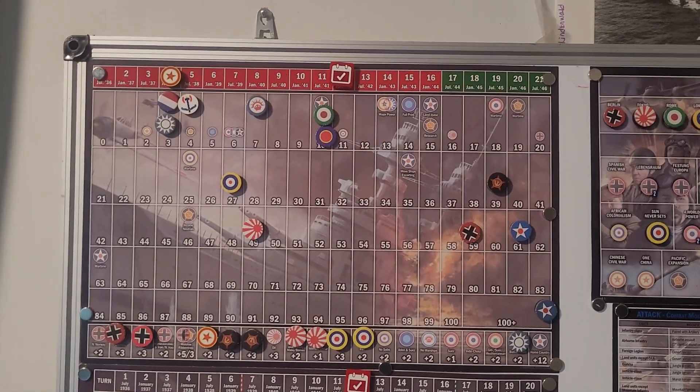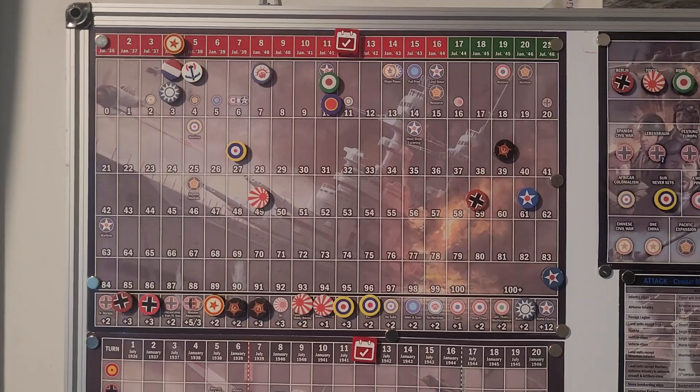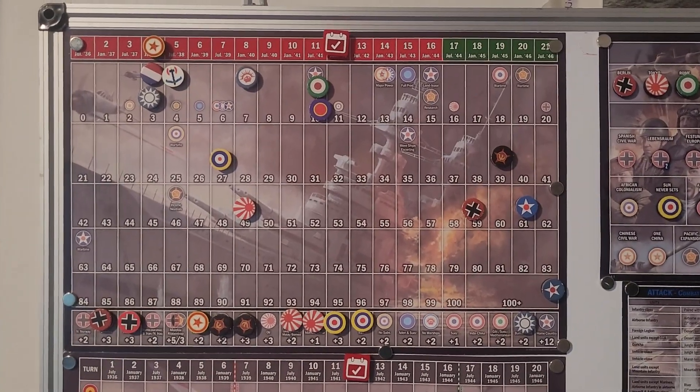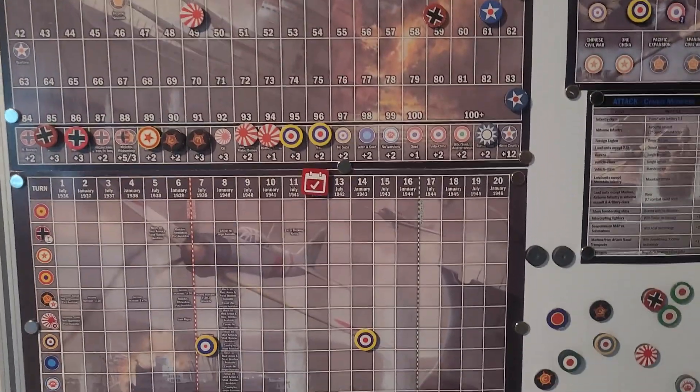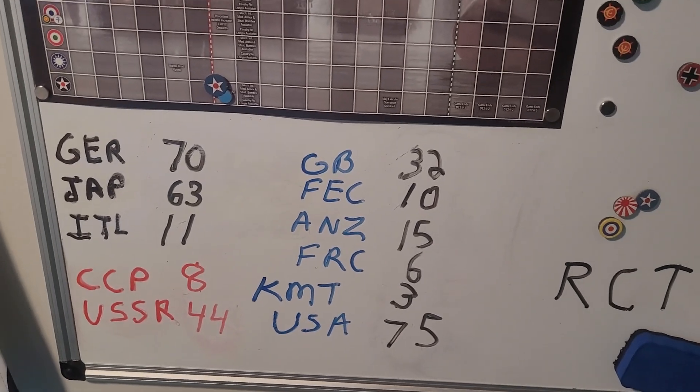Hey everybody, Boston Bruce here, Operation RCT. We're in January of 1942, turn 12, KMT in the US. Here's a look at the bank. I'm sure it won't be there after Germany goes. Brits will lose all their cash.